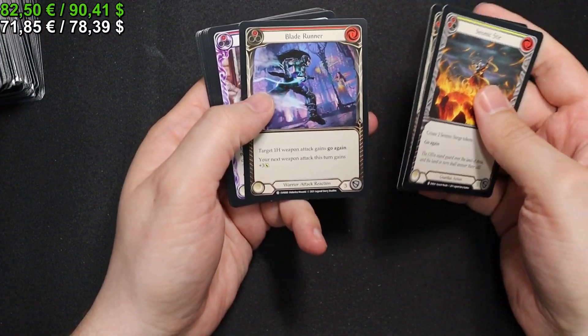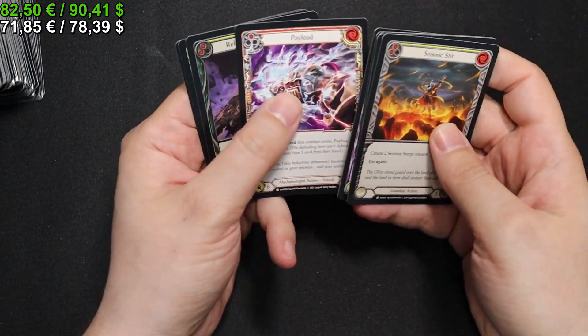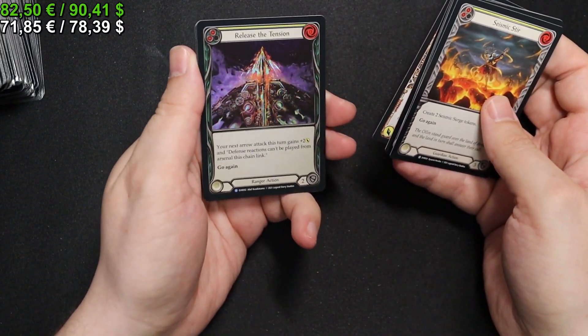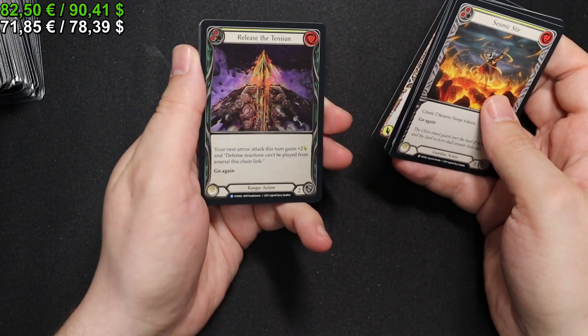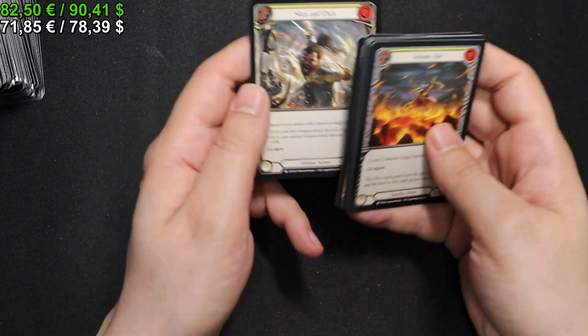We have a Blade Runner in Red, a Timekeeper Swim in Yellow, Payload Red. Release the Tension in Yellow as our Rainbow Foil. A Talisman of Featherfoot and a Slice and Dice Yellow for our Rares.